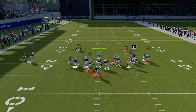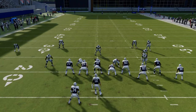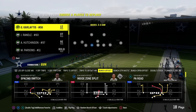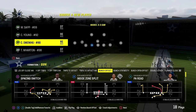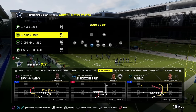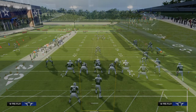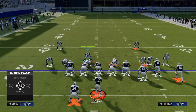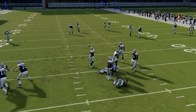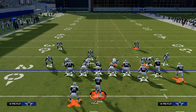Going back to the depth chart: the Nickel 3-3-Cub is categorized as four down linemen, so I cannot put a linebacker in this position — only a defensive end. That's why you could put Chase Young, who on the Super Bowl theme team is a little faster than Karloftis, and still get really good pressure. All I'm trying to do is disguise that center — a lot of times the blitz will come from the linebacker but not the defensive end.